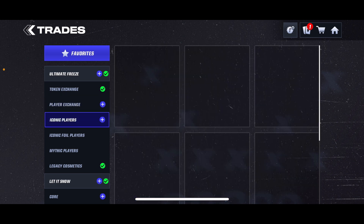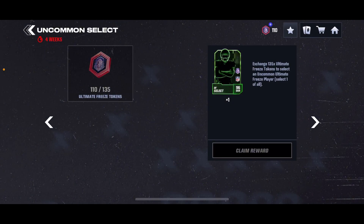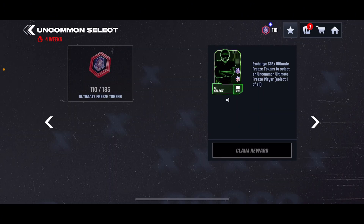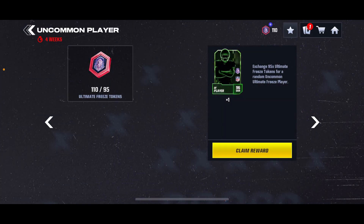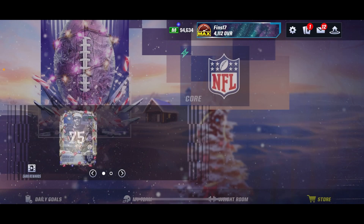The rest of the promo should go pretty smoothly — do the epic player, then do the Iconic player, and you should be good to go. I kind of encourage against rushing this, because you have a lot of time in the promo. I would suggest saving this as an end-of-promo trade to do. Make sure to do this trade instead of the other one — I'm glad they brought it back, it's one of my favorites whenever a new promo comes out. Thank you guys so much for watching, see you in the next one.